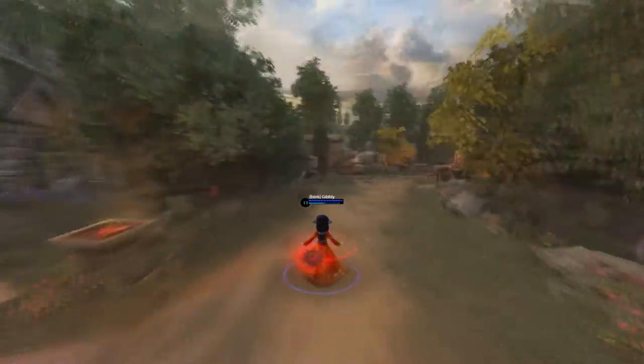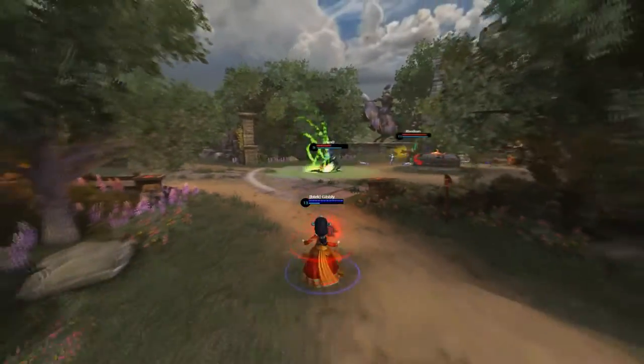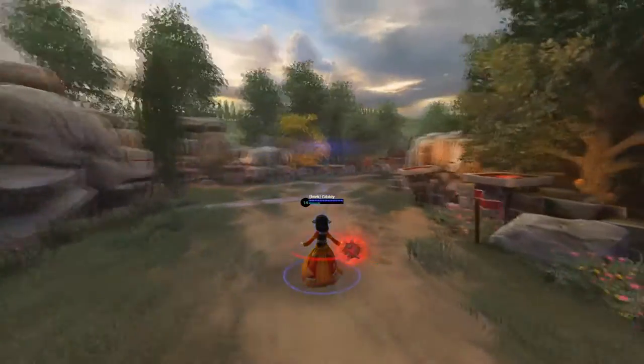Late game, Scylla becomes an absolute terror. She can two-shot somebody and clear lane instantly. She's one of the most powerful gods late game.